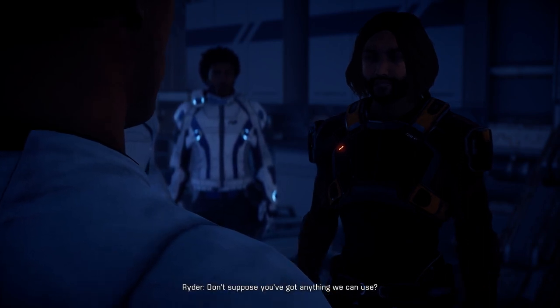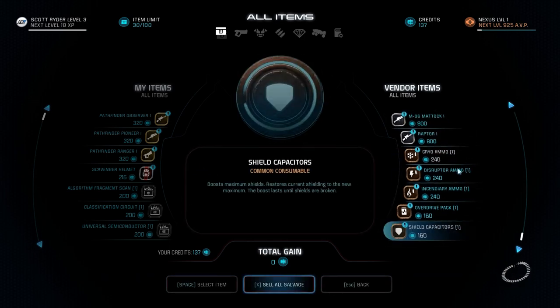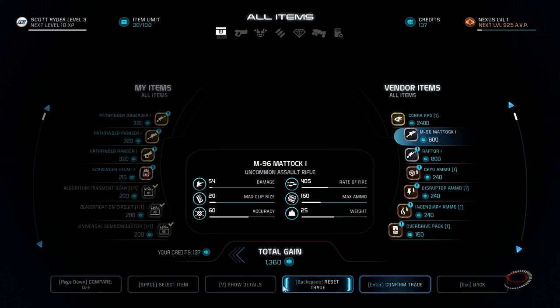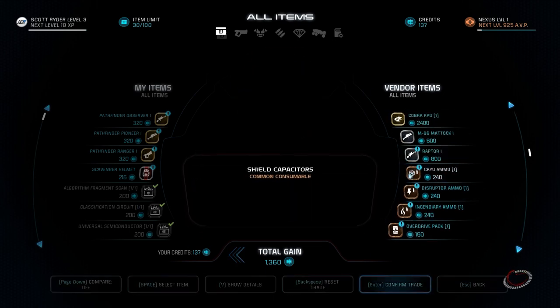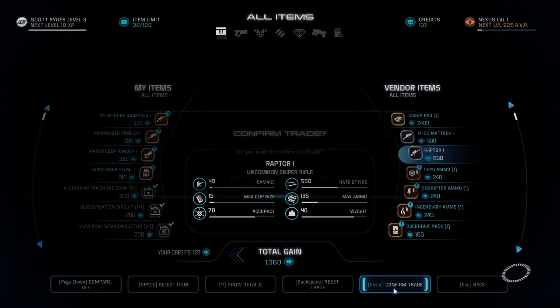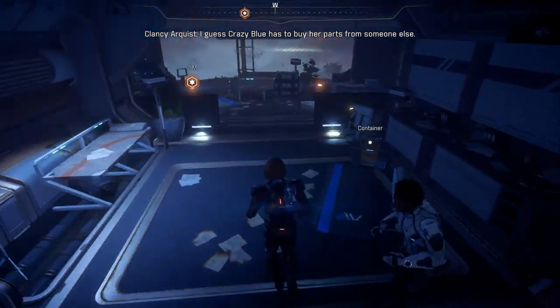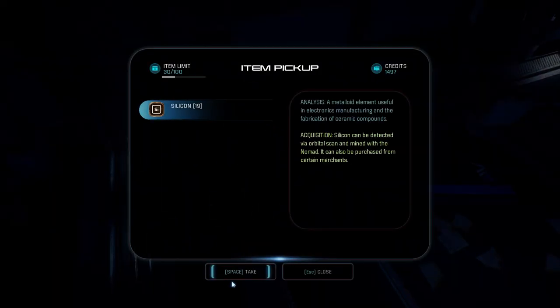Don't suppose you've got anything we can use? Those are just golden items there - I don't actually have the funds for this, but I can sell all salvage. I don't know what those are. Let's sell all salvage. I don't think I bought anything, just sold everything. Now I actually have money, which I'm not gonna spend on anything, but I have it. And I have some silicon.